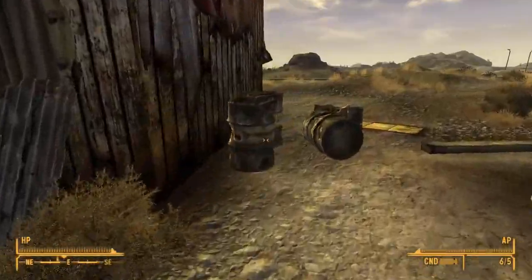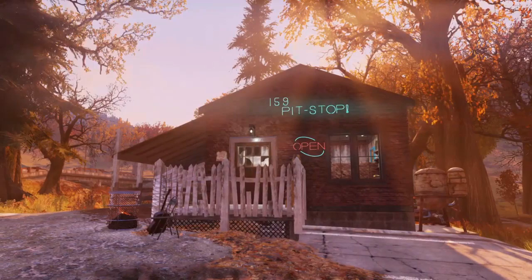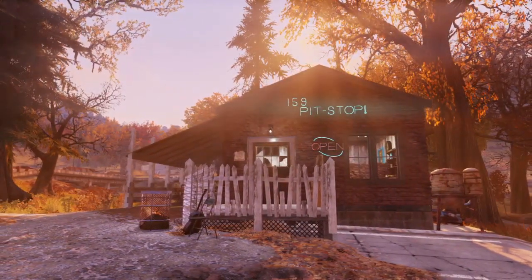Now, you don't obviously get to see much of it. It's basically a shack, a Brahmin pen, and three training areas, plus a little sitting area.